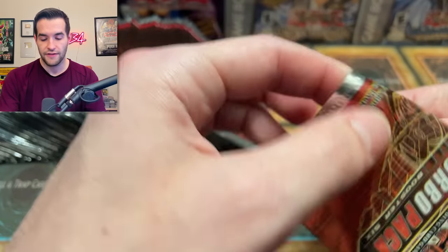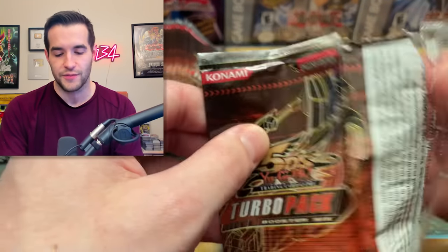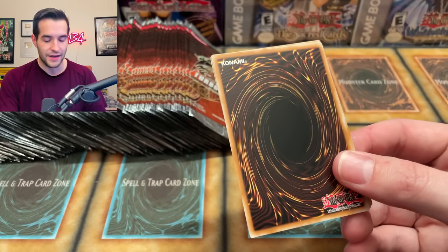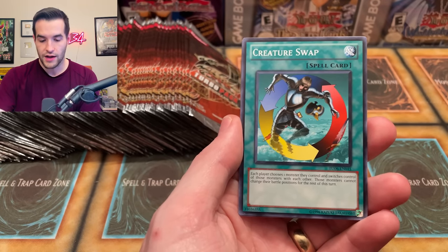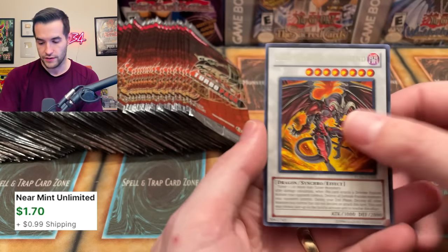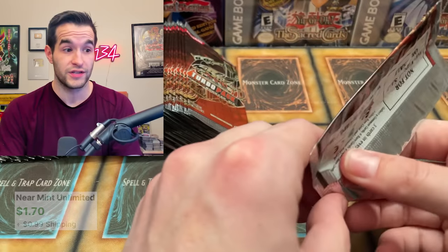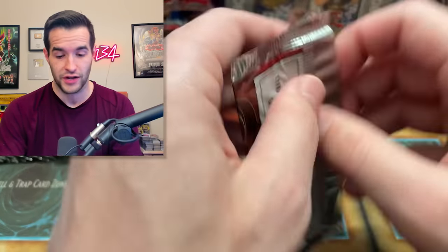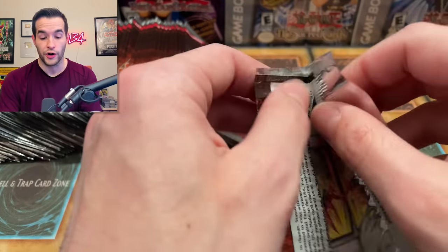Masked Dragon I think is still like a $50-$60 card, so that's a pretty good pull. Definitely the best card we've pulled so far in terms of value. Whenever I did like auction series and limited format, it always seems like Masked Dragon came up — Simo loved that card. We got a Gemini Spark, Creature Swap, Red Dragon Archfiend. I don't know how many ultra rares we're going to get. Hopefully a lot because Sangan ultra rare is actually a really nice print.